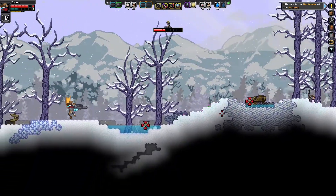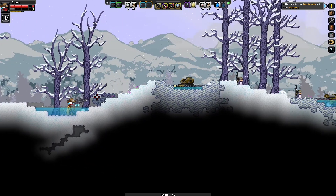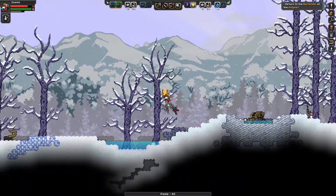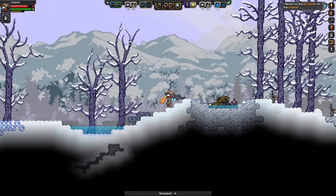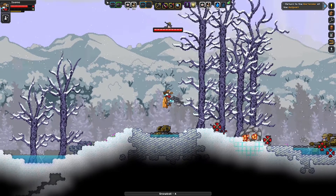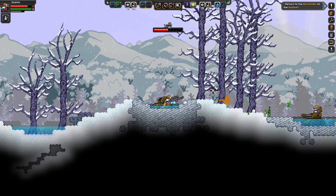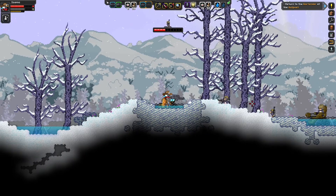You might also notice I switched my jump ability to three mini-jumps, which I was able to do using the cards I got from exploring. Hold up — I should be able to hit all of them. Wait, one of them wasn't even an enemy — I think that was a bunny. Missed my shot.